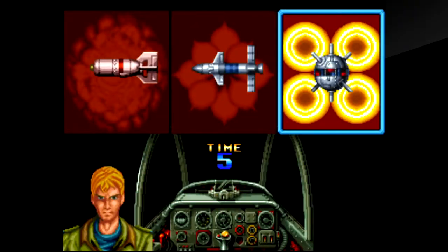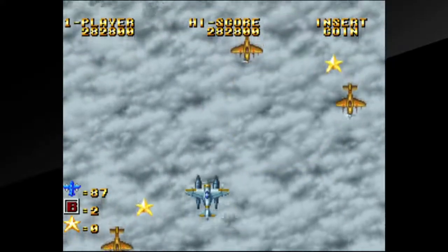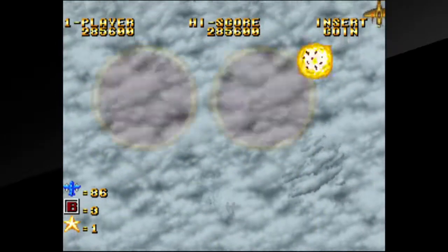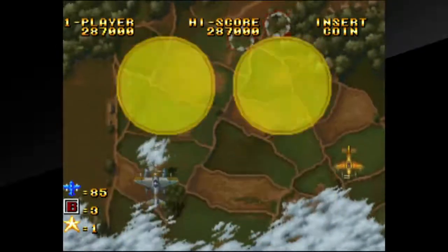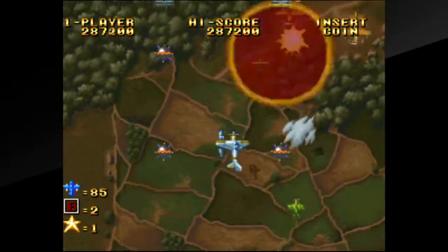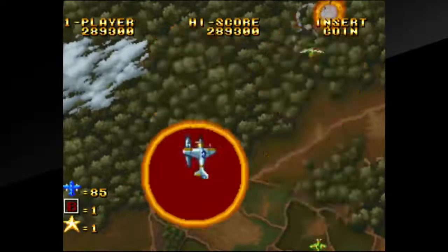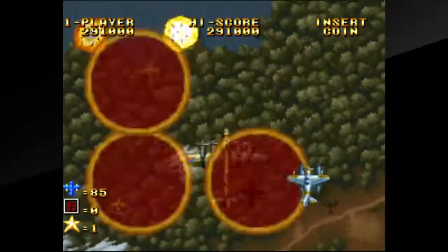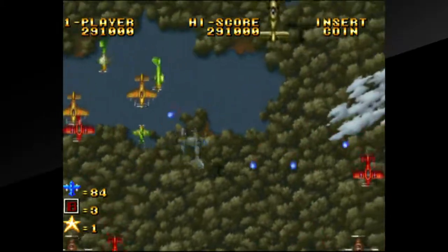And last we have the support bomb. When you activate it, two allied planes come in and drop four bombs on the screen. Those bombs explode once enemies get within close proximity, so it has the best coverage of any bomb type, but the slow pacing of its use makes it trickier. Unfortunately, the napalm bomb and the support bomb are only available in the branching path stages that you can select them in.